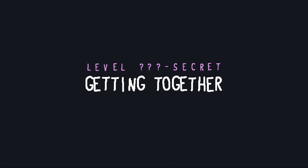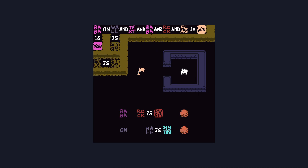Let's go in here first and see what's happening. Okay: baba is you, wall is stop, baba on wall and text and baba and rock and flag is win. So I need baba to be on text, I need baba to be on a wall, I need baba to be on baba as well as a rock and a flag to win. What the hell?